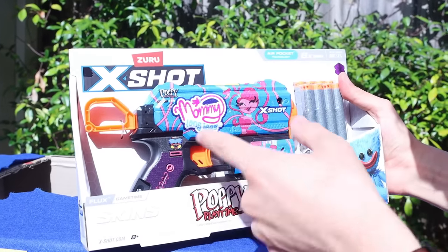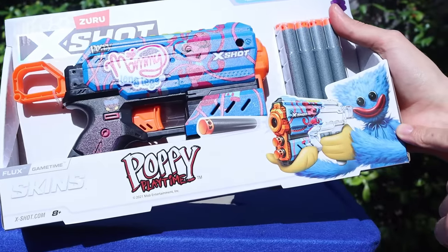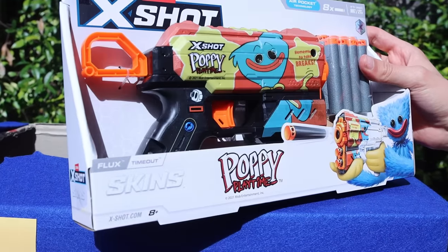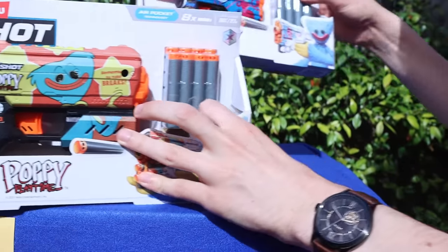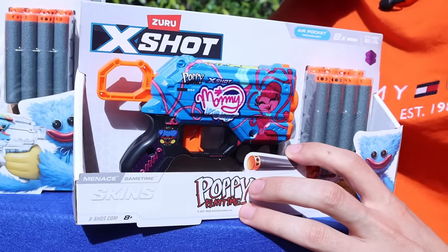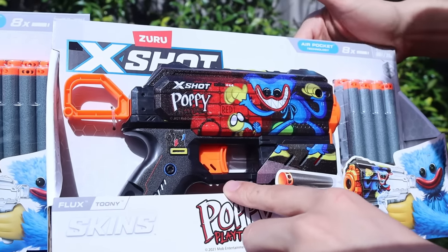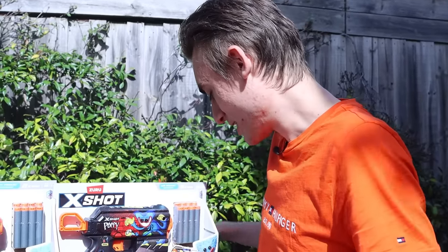It's a Mommy Long Legs X-Shot gun - that is actually really cool. You can see Huggy Wuggy on the front here, that's awesome. There are a few different styles: this one is the Poppy Playtime style, and we've got a small Mommy Long Legs gun. I'd like to shoot these later. And this one is probably the coolest out of all of them - it's like Huggy Wuggy, this is so cool, this is the coolest one. Comment down below which one you'd like.